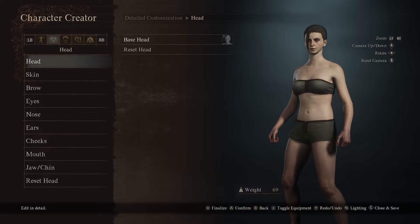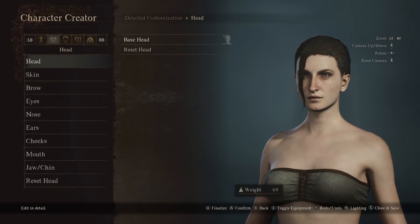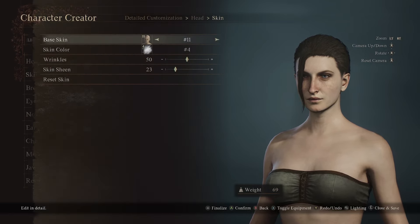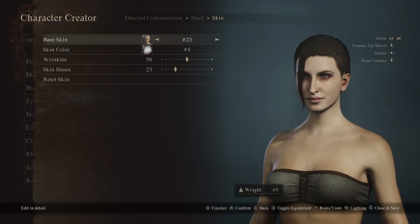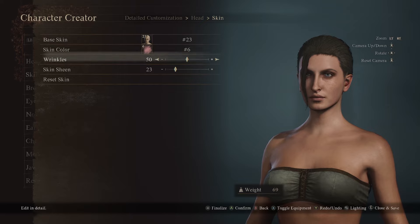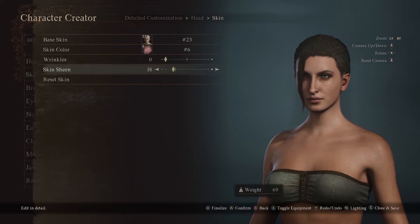For the base head, we're going to go with 20. Now if you guys are second guessing it, just trust the process — we'll get there. 23. Skin color plus 6, wrinkles at 0, skin sheen at 16.